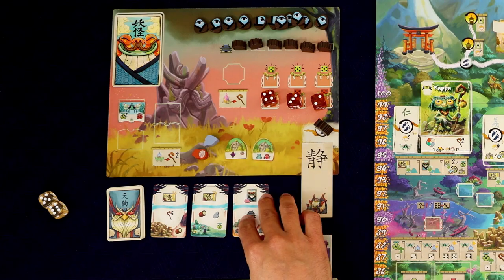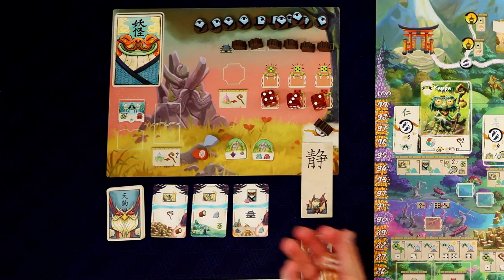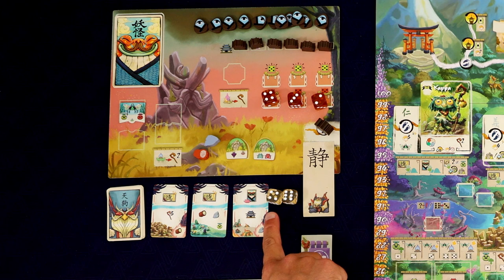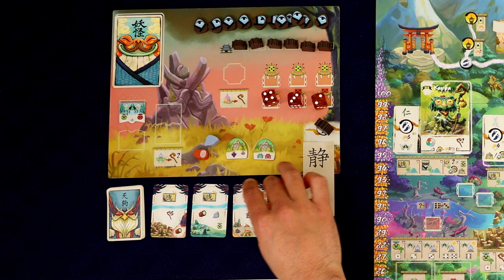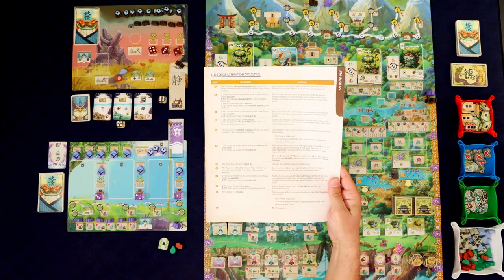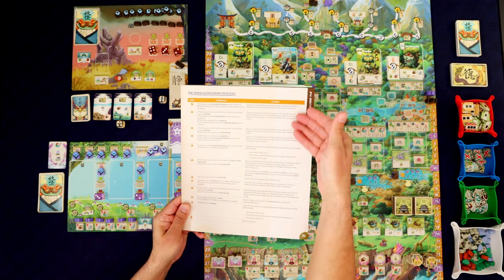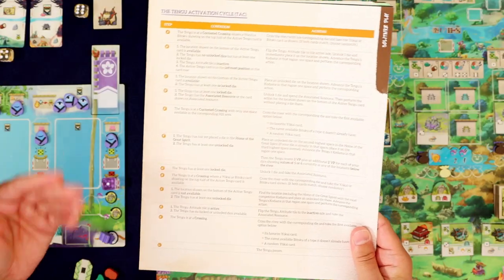A couple of negatives. One is the rulebook. Anytime I do a playthrough on the channel, I learn the rules through the rulebook — that's just how I do it. Learning the game through this rulebook was a struggle for me, and I usually don't struggle. I've learned a thousand different games reading a thousand different rulebooks, and this was a struggle, mostly because of one thing that is really a bugaboo for me: so much jargon.